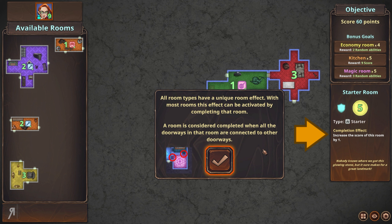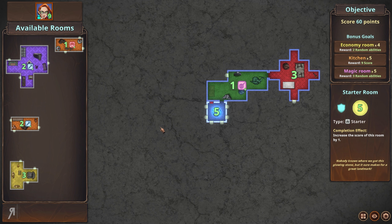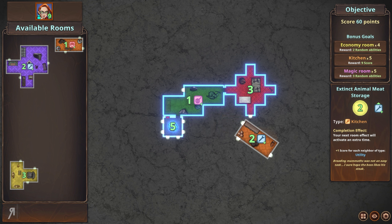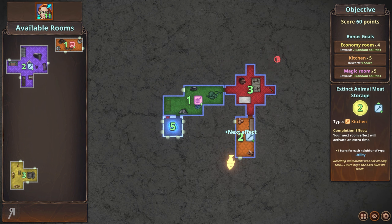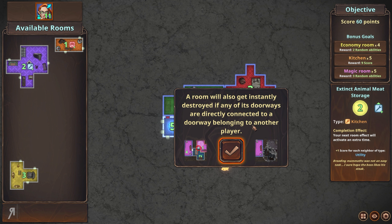All room types have a unique room effect. With most rooms, this effect can be activated by completing the room. A room is considered completed when all the doorways in that room are connected to other doorways. Sabotage rooms are a special room type whose effect is immediately activated when the room is placed — for example, there are things known as cannons. Let's see what I can do here. Look at that — there's the effect. Sabotage effects can reduce the score of a room, and if any room has its score reduced to zero, that room will be destroyed.